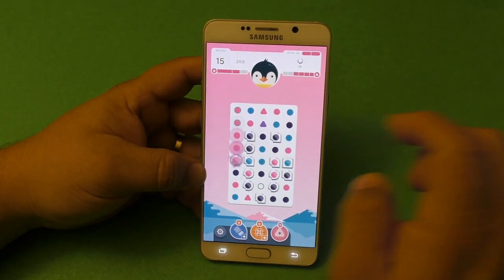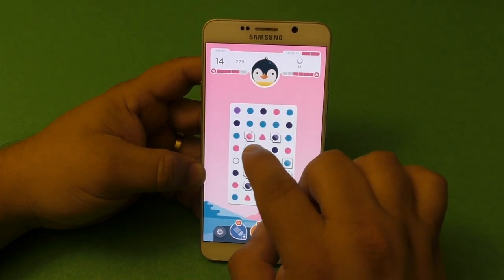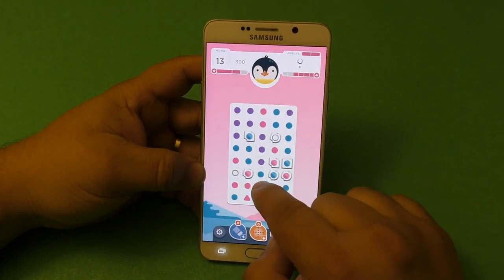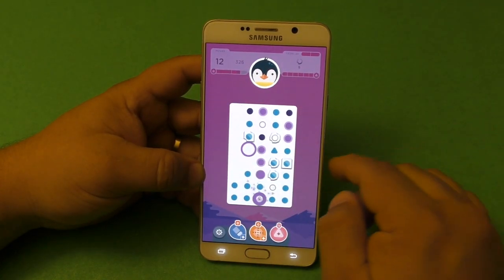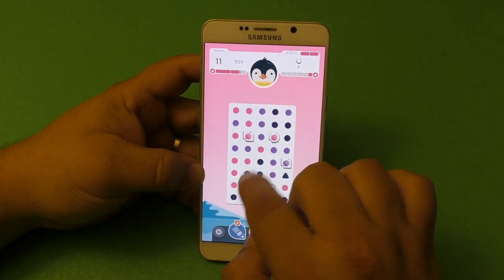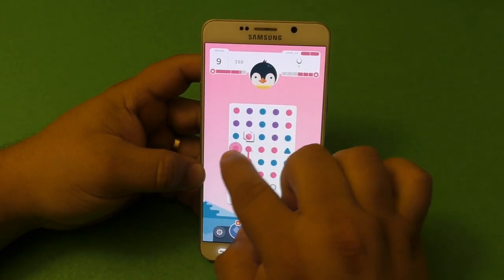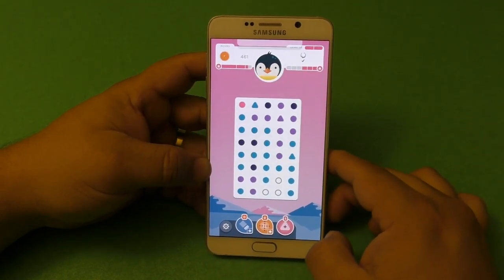Let's go ahead and try this. Wait a second — I got a square here, there you go. I got another square here, and I've got another square. I got another square there, and another square here. I got the black ones, and I got the pink ones, and I need the purple ones — I'm going to finish it there, and we're done!